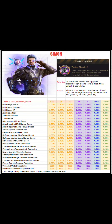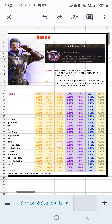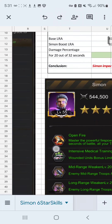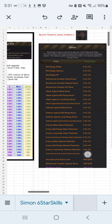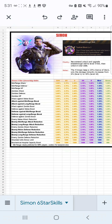Everything in this is going to be in a shared file as well as pictures in the description to this video. Here is the Google spreadsheet link. Special thanks to Jenny of Nation 2 — amazing work. There's the max stats, there's a calculation of how I proved that Simon's impact is additive, and then all of these tables. You can keep the hero card or just come back to the spreadsheet.